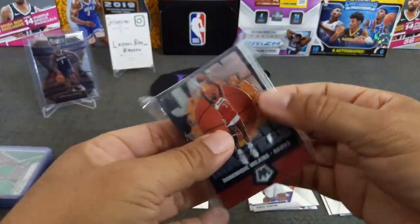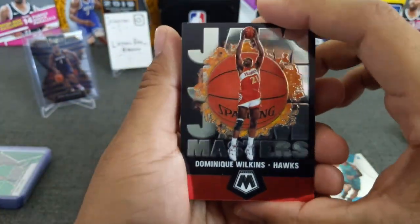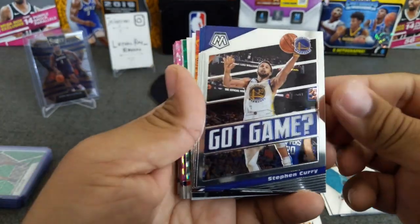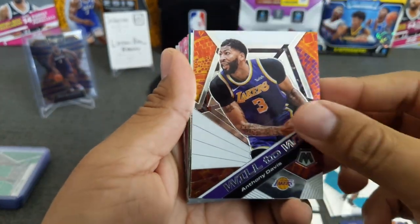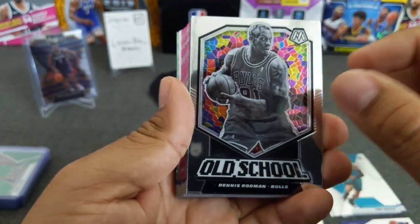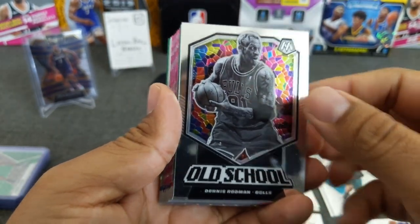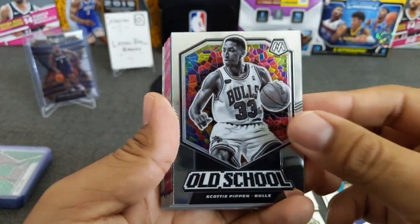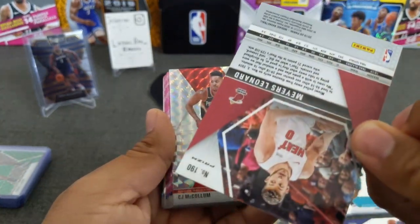Now we move on to the slightly better cards — I think these are inserts and parallels. Here's the Jam Masters, Dominique Wilkins. Here's a DeRozan. These are the NBA Jam Boom Shakalaka — if you remember those. Here's the Got Game insert: Stephen Curry, Blake Griffin, Ben Simmons. Very nice. Here's the Will to Win insert — Anthony Davis, go Lakers. Very cool design. And here comes the Old School insert — this one's got the 8-bit action on it. I love the design on the back. There's Dennis Rodman — I know his cards are blowing up right now with The Last Dance if you guys have been watching. Here's Scottie Pippen — so I got two Bulls. And here's the green parallel, Kawhi Leonard. Very nice — in hand these look really good.